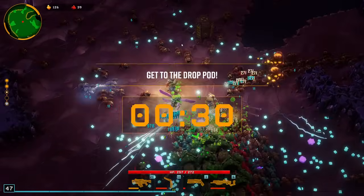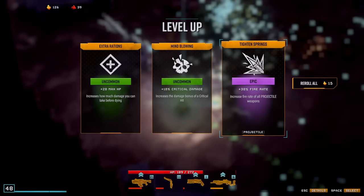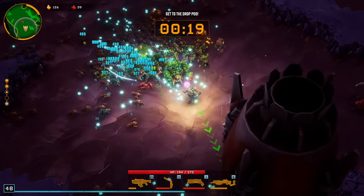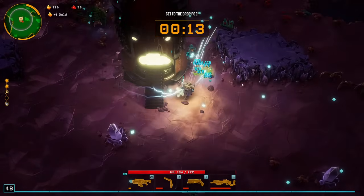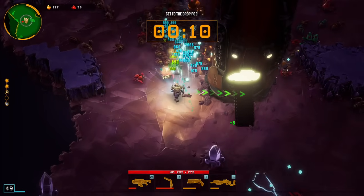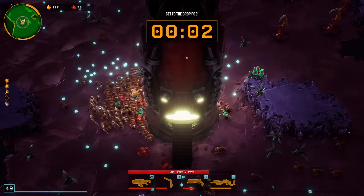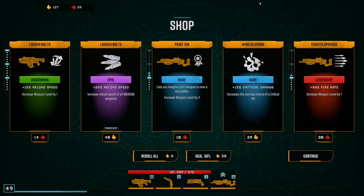Probably just some big armor there to help out with the survivability. Fire rate — not bad. Helps you apply debuffs more often on top of the standard DPS benefits. Crit chance — sure. Pretty insane crit run — this would have actually been pretty nuts as a sharpshooter. Stage three completed. And then I have all the shock debuffs from three of my weapons, increasing that further.